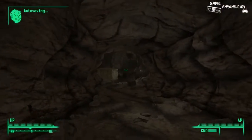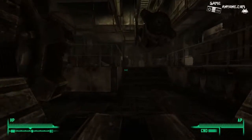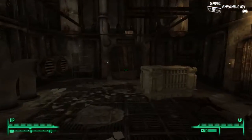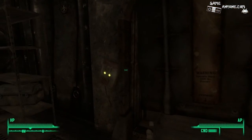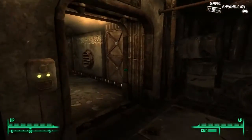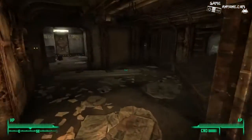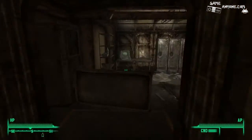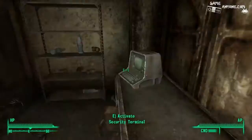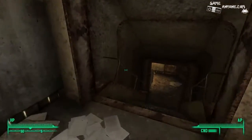I believe there were three locks in here. One of them was a door, I think, and then the other one was a box. But I'm not sure what the final one was. All I know is I couldn't open it. So I'm going to have to look through here carefully and figure out what I have not gained access to just yet.